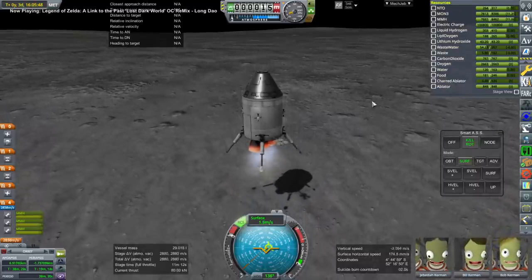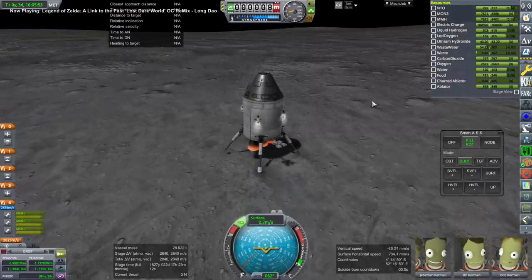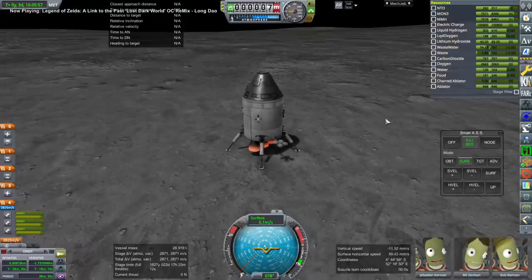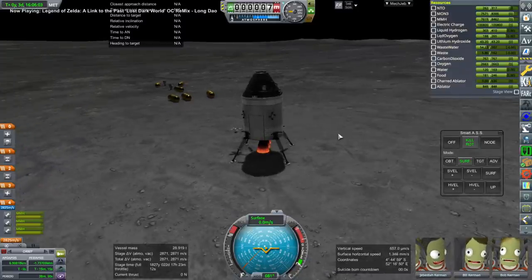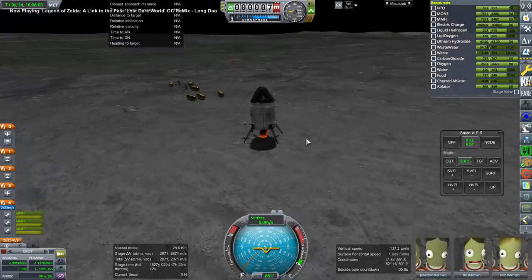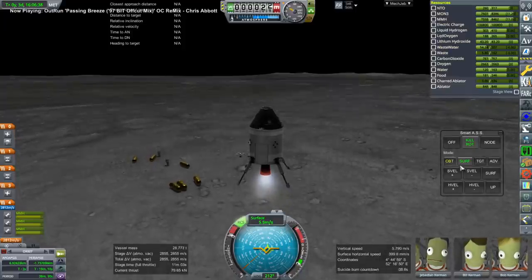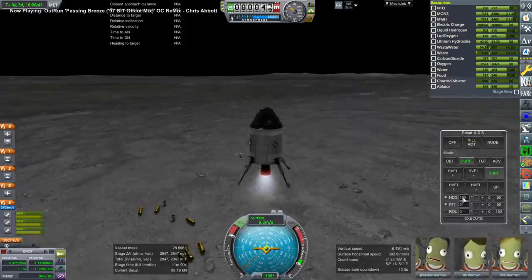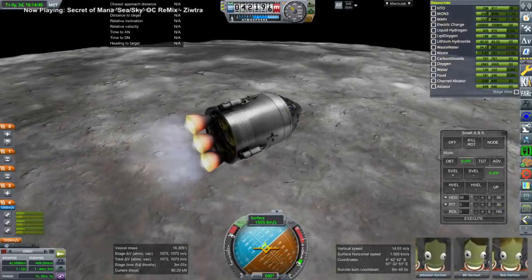I managed that. The service propulsion engine doesn't have gimbaling, so that might be a benefit of the AJ-10-190s in this case, but honestly it wasn't that necessary — we were just straight up and down by that point, and I don't think the gimbaling was critical. I did not put a ladder, as I point out along with the remains of the other stage. The music was again on point. The ladder mass would be trivial in terms of delta-V, and in real life not that trivial but not horrible either. Obviously they would be able to get a better variant of the AJ-10 that wouldn't be so heavy.